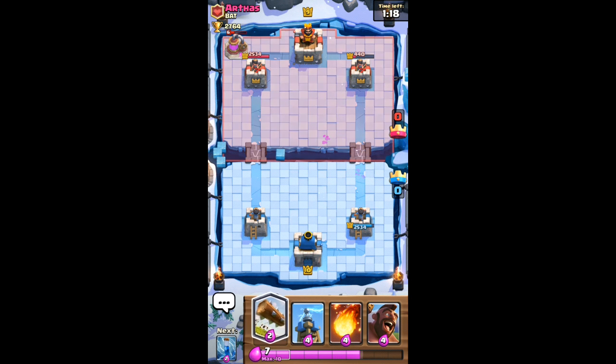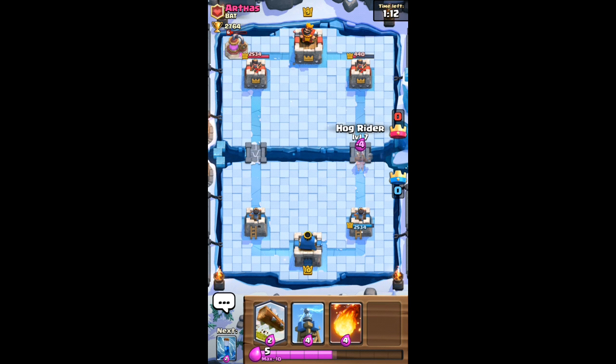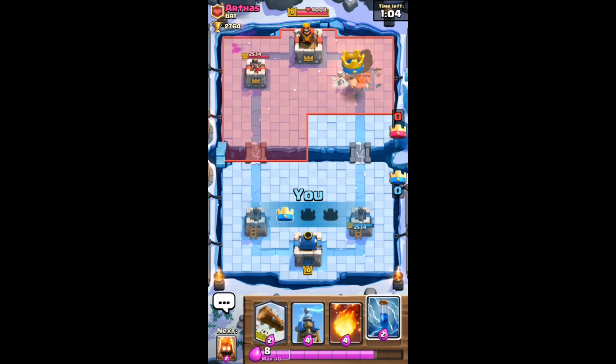I've got that tower down to 440. I don't know how much damage the log does — it does 96 damage to a Crown Tower. So we're going to go for another hog push on that tower. We're going to leave the log out though, going to get the zap ready. Okay, we're not going to bother zapping because he's obviously not defending it — he's obviously accepted that score.